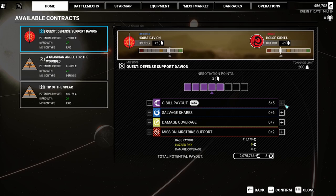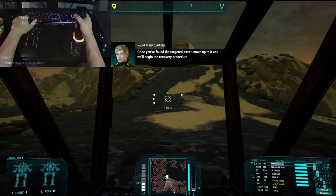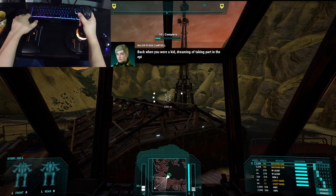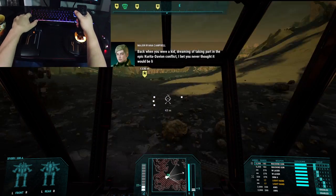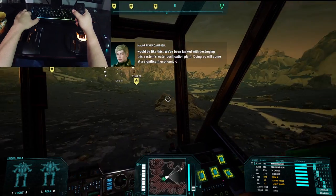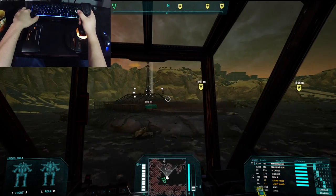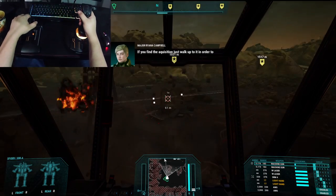Time to sabotage the water hole. Once you've found the targeted asset, move up to it, and we'll begin the recovery procedure. Back when you were a kid, dreaming of taking part in the epic Kurita-Davion conflict, I bet you never thought it would be like this. We've been tasked with destroying this system's water purification plant. Doing so will come at a significant economic cost to the Draconis Combine, and will likely weaken their position in the war. If you find the acquisition, just walk up to it in order to pick it up.